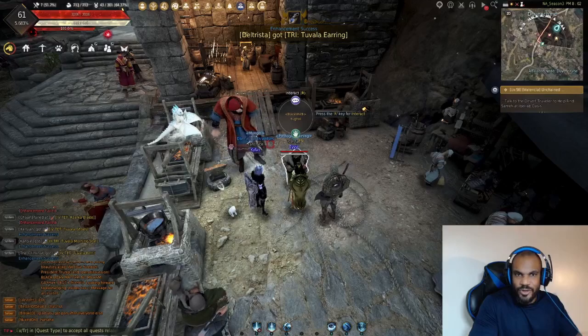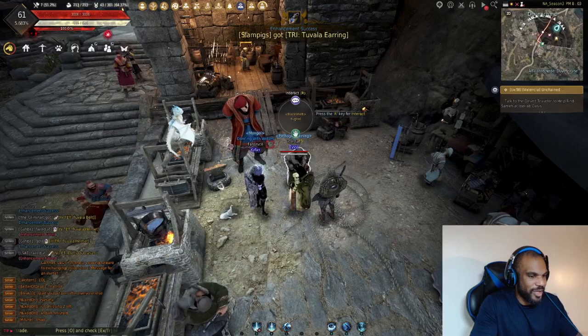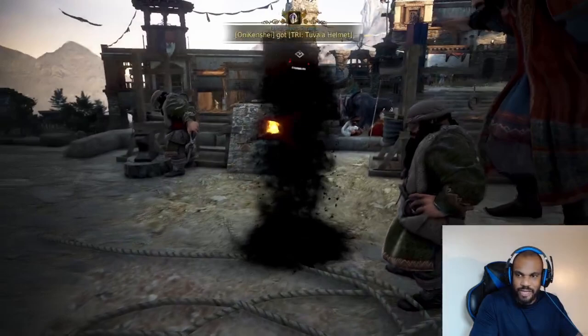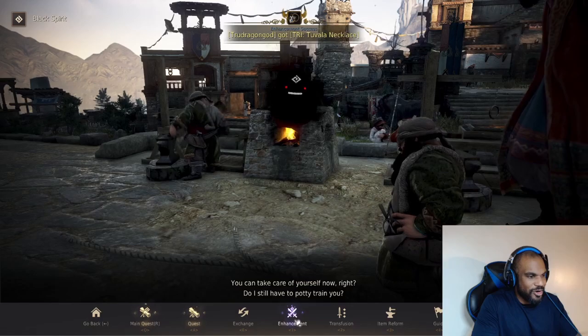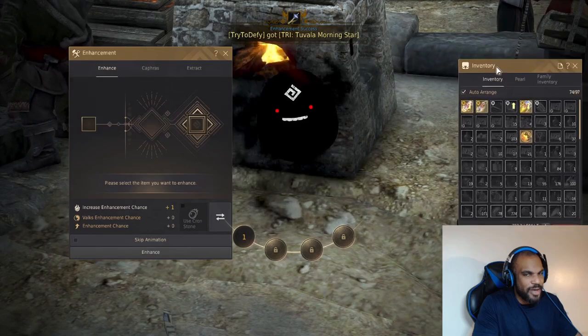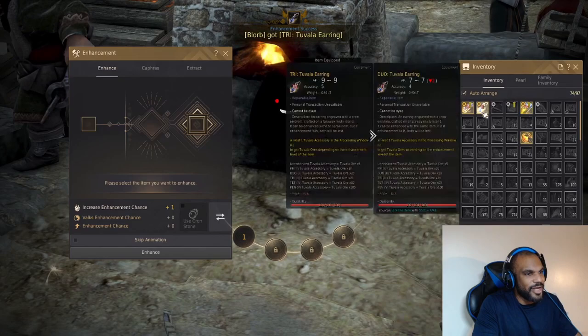Now I'm going to walk you through getting into the enhancement screen. To enhance your gear you can talk to the Black Spirit — the default command is the comma key. Press it, pull up the Black Spirit, and hit the Enhancement button. The default hotkey for Enhancement is the number 1 key, so you can press 1 on your keyboard without using your mouse. Here is the enhancement window.